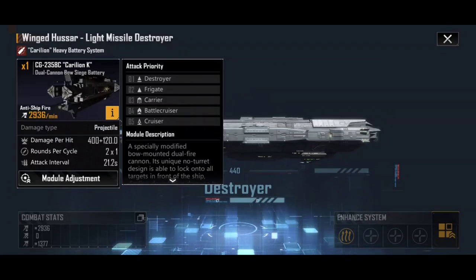The Karelian's attack priority again starts with destroyers and frigates. Combined with the Storm Missile Nest, the Hussar goes after destroyers and frigates first. Once those are gone, the Karelian will shoot at carriers, then battlecruisers and cruisers, whereas the missile system will target aircraft and corvettes. So against destroyers and frigates the Winged Hussar applies all its firepower, but once they're gone it splits fire against different targets. Target priority is absolutely vital — know what your weapons will actually shoot at.